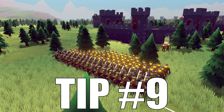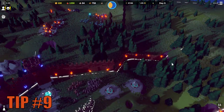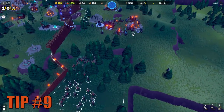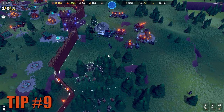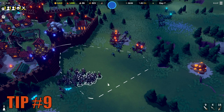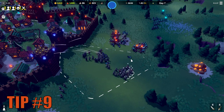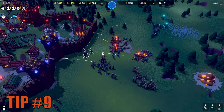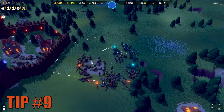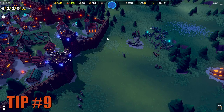Tip number nine is all about tactics. Because enemies will attack in exponentially larger numbers and you cannot have as many soldiers as they do, you have to use different tactics each night. One of the most useful is to spread your army as much as possible and envelop the enemies. Send a small number of soldiers in the front to pull in the enemies, and send the rest of your forces left and right to attack the flanks and if possible the archers at the back. Send swordsmen first and use knights and spearmen for the flanking force.